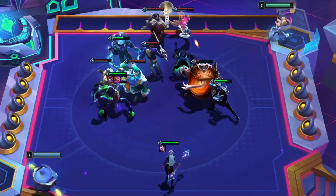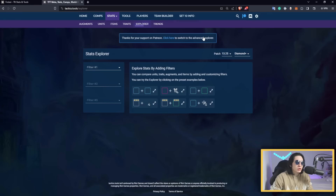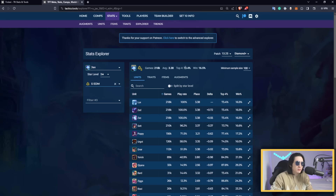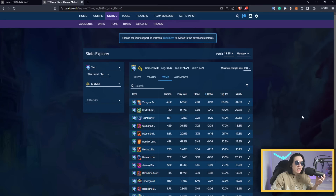We're going to use tactic.tools again. Let's say you really like to play Jax EDM. Go to Explorer, switch to basic, and type Jax because that's the unit you want to play — three stars obviously, since you reroll it — and select five EDM as the win condition. You can look at the average and also choose the rank. I personally like to use Master+ or GM+. Right now with a long patch I can use GM+ and we have around 68,000 games of data, so you can see that Jax three-star with five EDM has a very good average top-four win rate and first-place win rate.